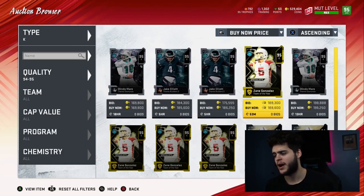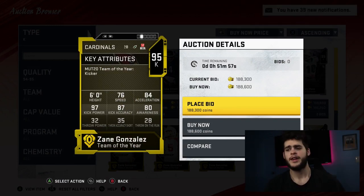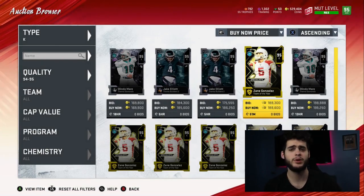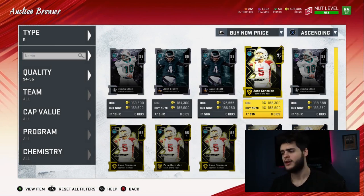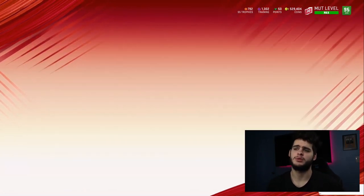For kicker, since you guys always ask — go with Zane Gonzalez for the highest kick power. Zane Gonzalez with 97 kick power — can't go wrong. You'll get every field goal in the game from pretty much anywhere within the 50. With wind you can get longer ones, and from about 55 yards in you can definitely hit it easily. Pretty helpful for your field position and where you can actually score from.